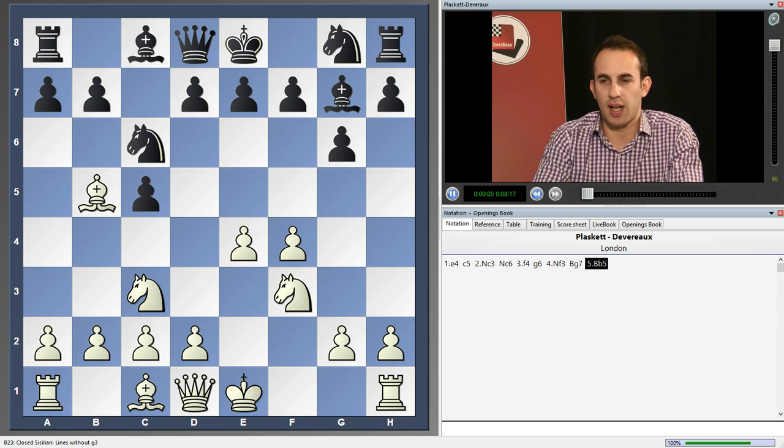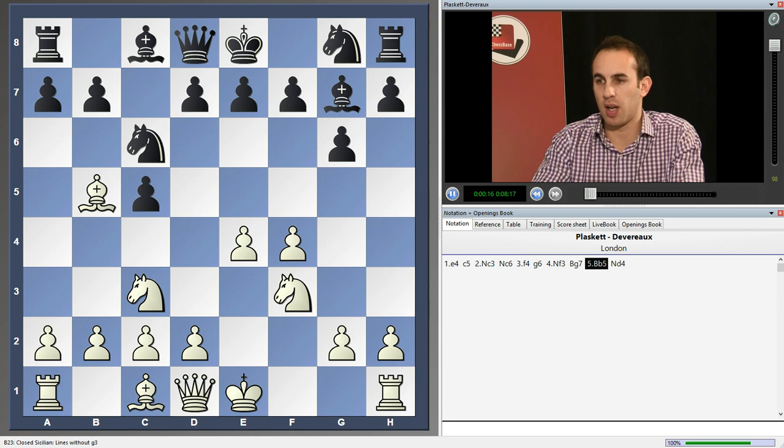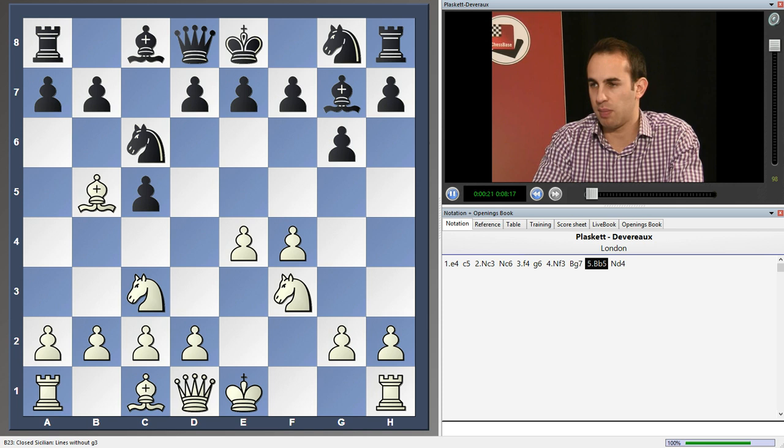Nowadays, the main line of the Grand Prix attack begins when white plays 5. Bishop to b5. And here, almost always, black replies with knight d4, not allowing white to take on c6. And with good reason, because if black allows this, then white gets a very good game.